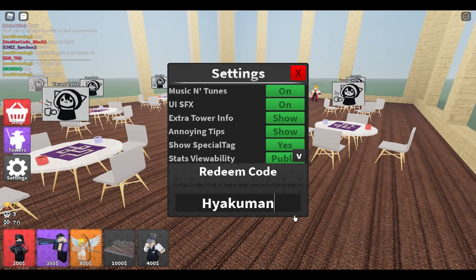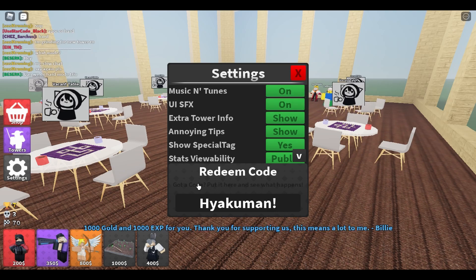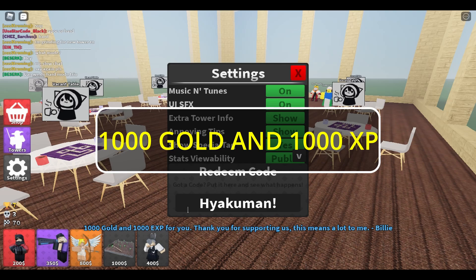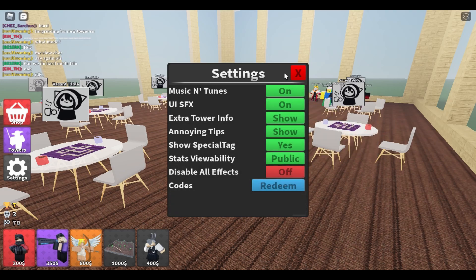The other code is 'Hyakuma' with an exclamation mark — that is very important. The H has to be capitalized. Enter that and you will get 1000 gold and 1000 XP, ladies and gentlemen. That can buy you a lot of things — you can probably get two Magicians.